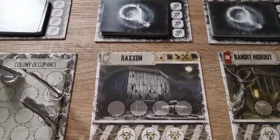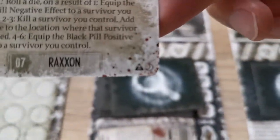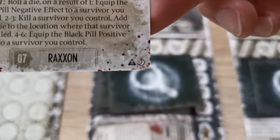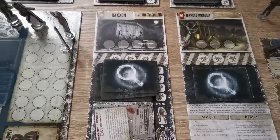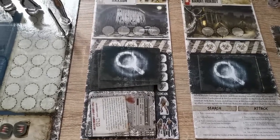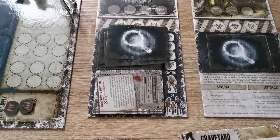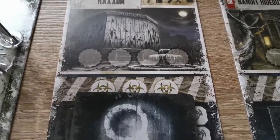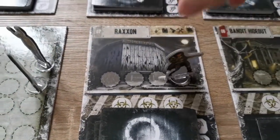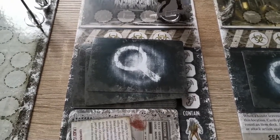The third module is the Raxxon module, indicated by the triangular icon with a skull in the middle and the moon icon. This can be added or removed from play as necessary. Raxxon is a special location with more powerful items. Each time a survivor searches, the normal search rules apply, but they must roll for exposure as it is a dangerous area feature each time they search.